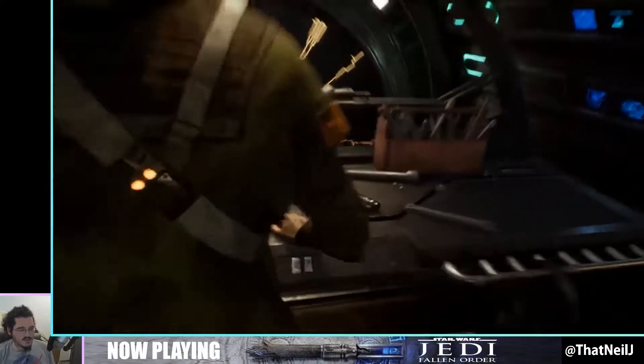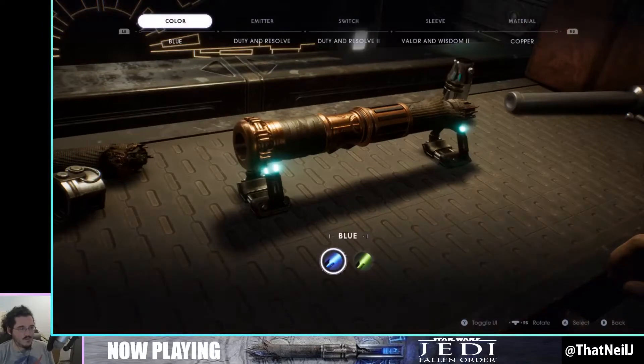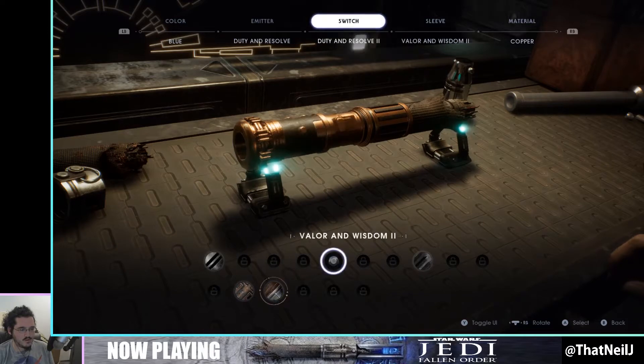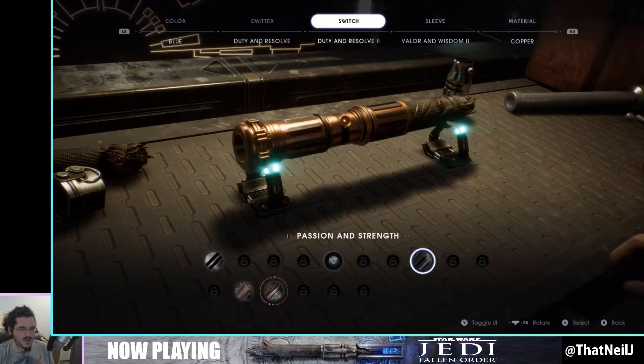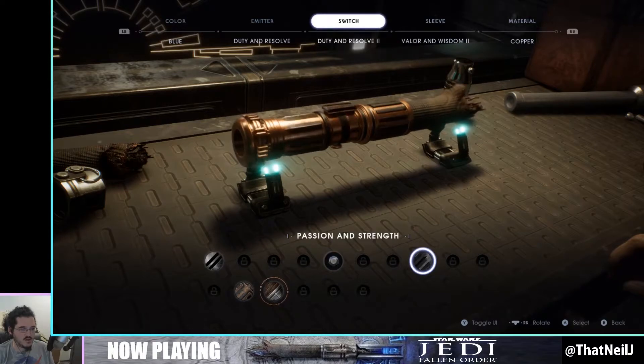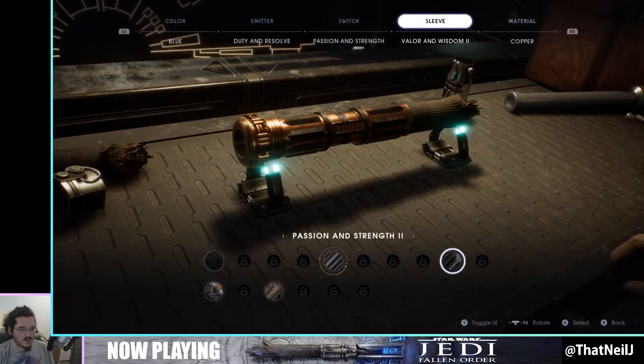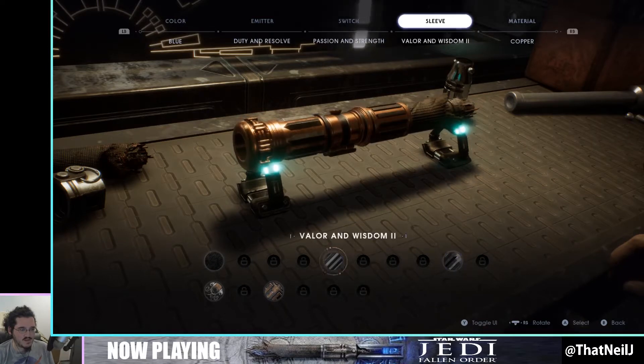Alright, we got some new lightsaber pieces — what do we got? No new colors, I'm doing those. This one's new... I don't think so — oh, 'Passion and Strength,' that was the new one. That's good, I like it. Also got this one. I kind of like the difference rather than sameness of having the set the same there.